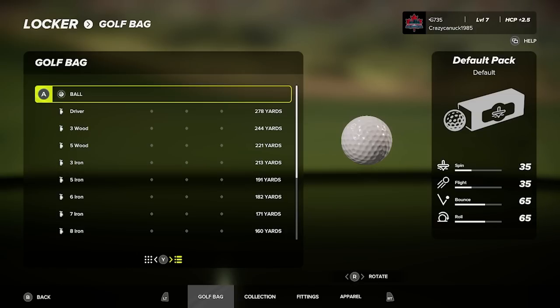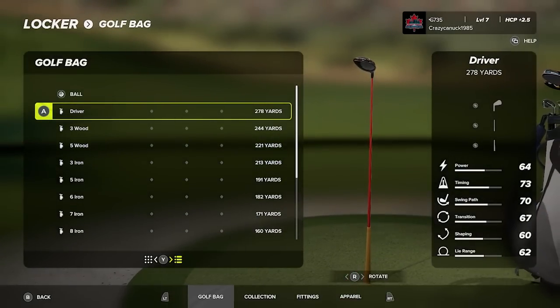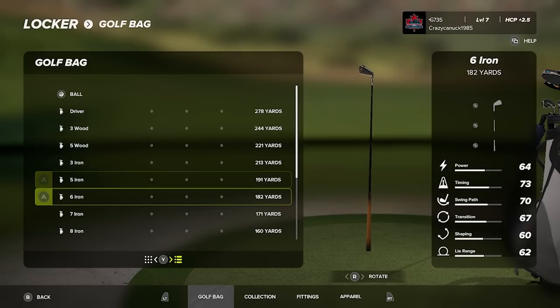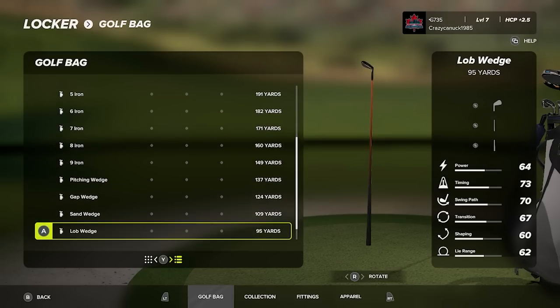Next up is the Greensman archetype — the putting-focused build. It has 64 overall power, and the driver goes four yards further at 278 yards. Here are the distances for a stock Greensman build.